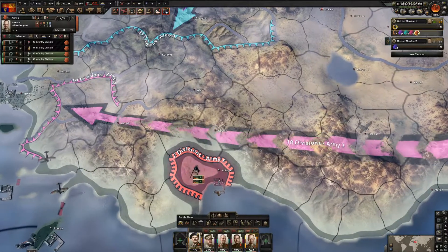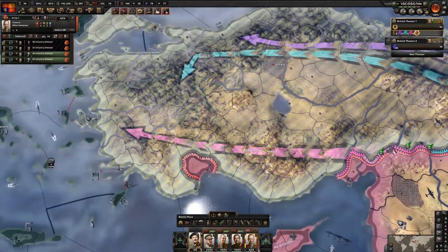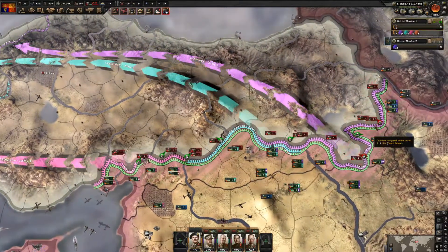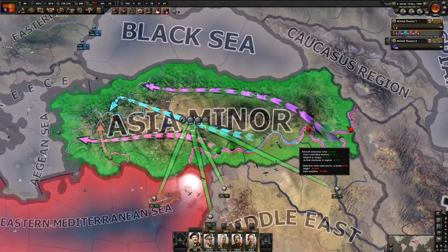They're actually 14-strength force divisions - so very strong. These ones are just 7-2s but you can see we're tearing right through them.